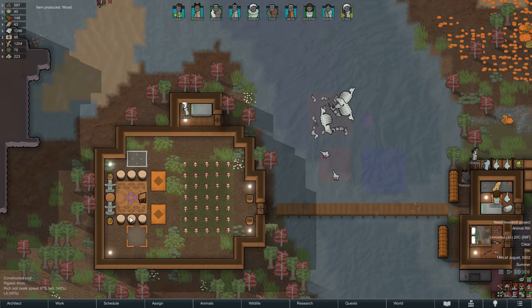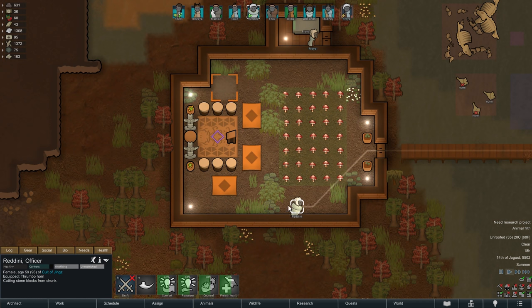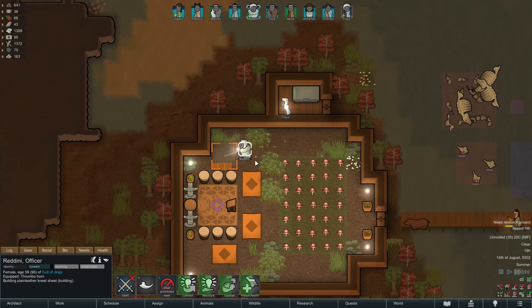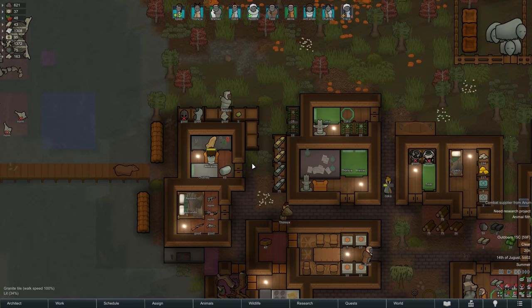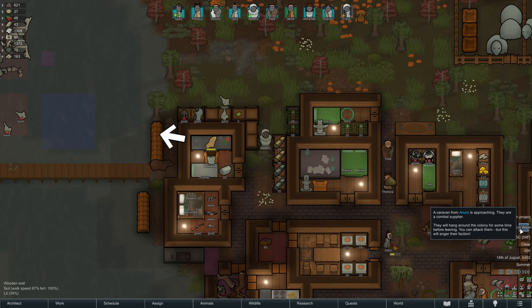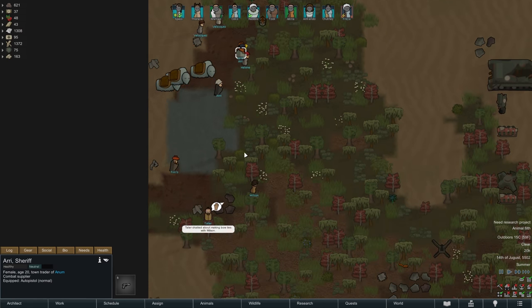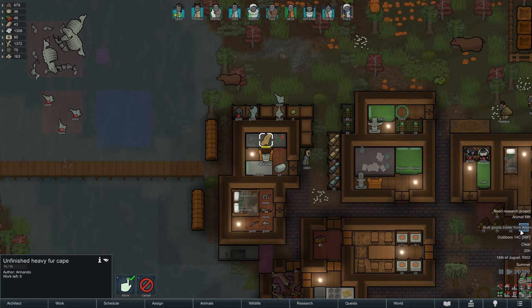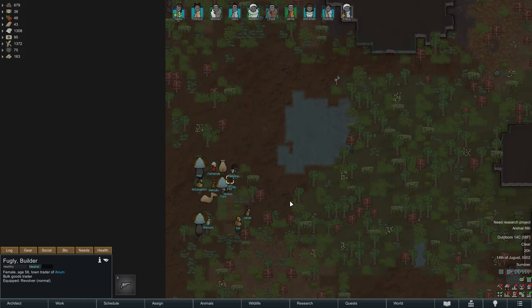With the caravan leaving again the rest of the day remains mostly uneventful. Our small temple receives a few more Neal sheets to house everyone and to further increase the impressiveness rating. That is until we are visited by another trade caravan in the evening, this time a combat supplier. And just a few seconds later yet another trader arrives from the very same faction, so it looks like we'll have two more chances here to grab something useful.